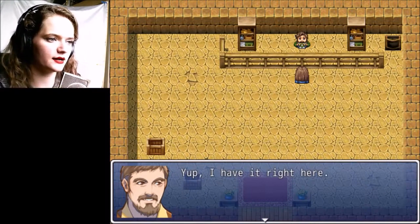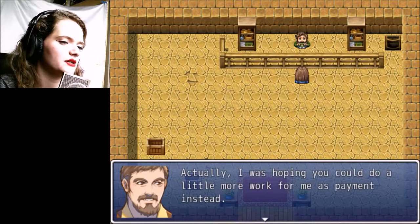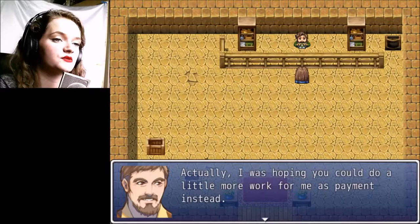Wooden staff — let me see. Yep, I got it right here. Wonderful, that will be 500 gold. Actually, I was hoping you could do a little more work for me as payment instead.